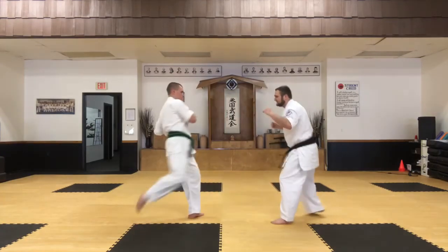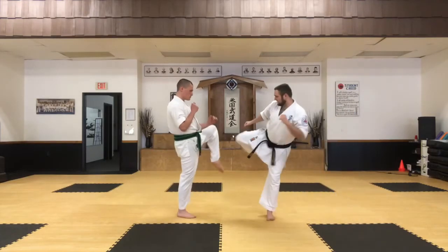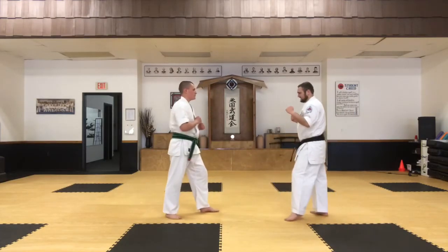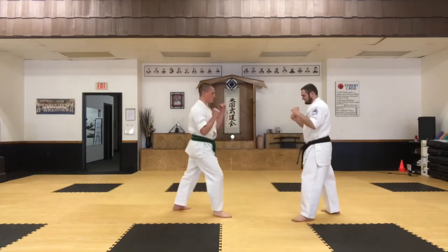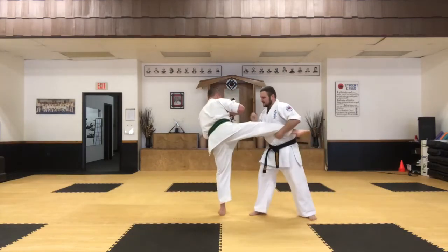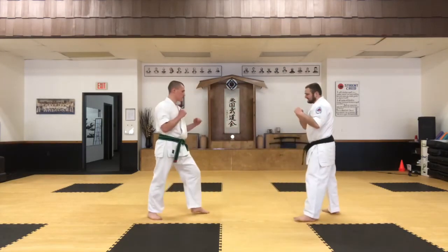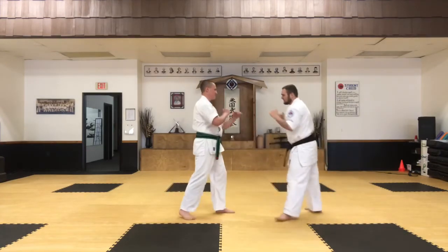He goes to kick again, I slide back. He has to spin all the way through and I come in to finish with one more leg. Again: he does the first kick, I block it. He does the second kick. Now he kicks towards my body, I push it away. He kicks again and misses, and I counter.